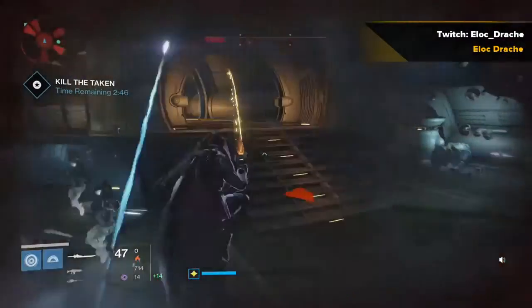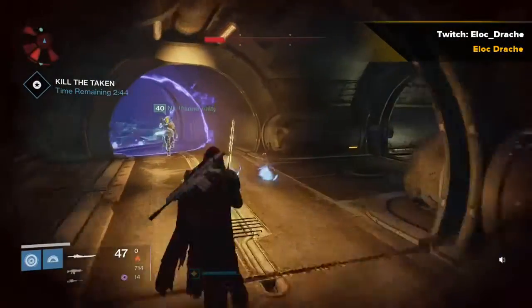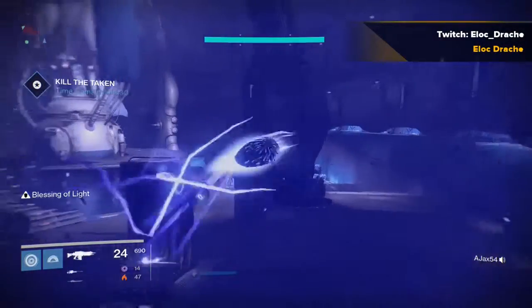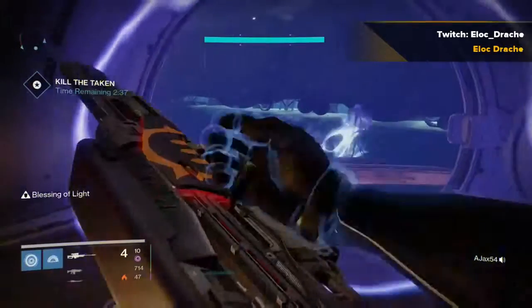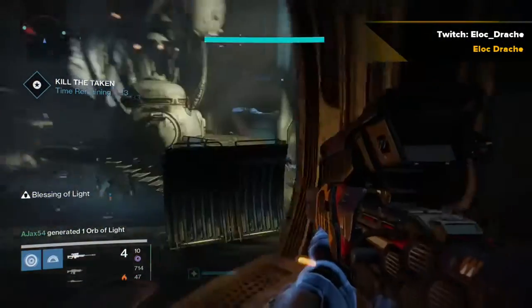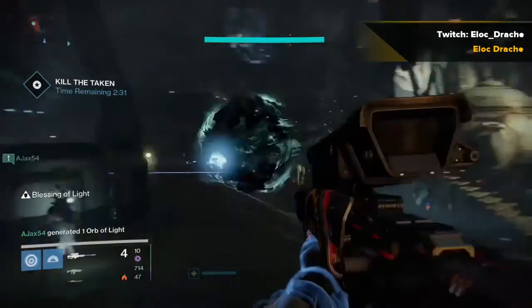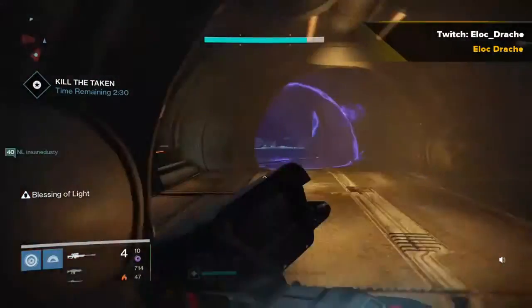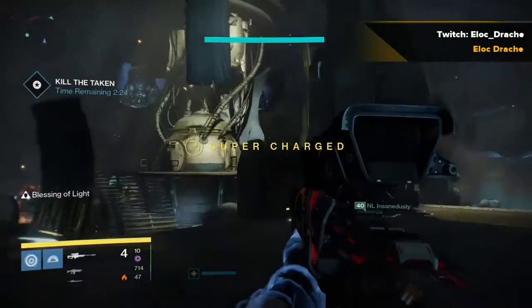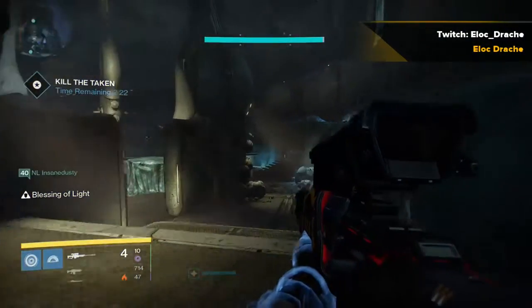You'll see it a couple times in this video where I pop it right there. The main thing is just try not to die. If you notice with the Defender Titan right here, the little centurion balls can't get through to blow you up — they can't go through the bubble like enemies and yourself can. So that's something to keep in mind; that was a really great bubble placement there by the Titan running in our group.